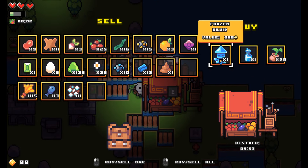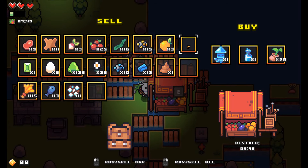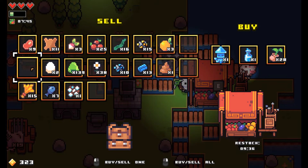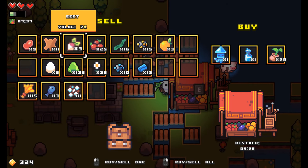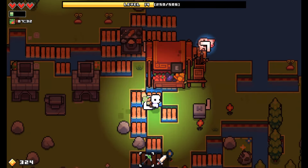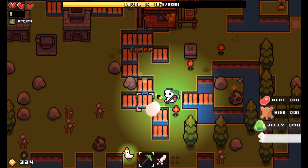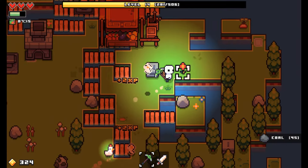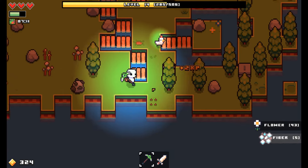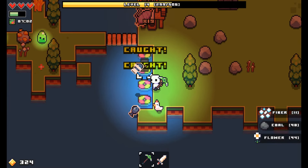Sell you. Sell you. Nice, we're at 322. What else should I sell? Do I sell these berries? They're only worth one. Need more leather. Flower, flower, flower, flower — need lots of flowers for things. Boom boom boom. So I guess we should go see what we have available to make, see what we can work with right now.